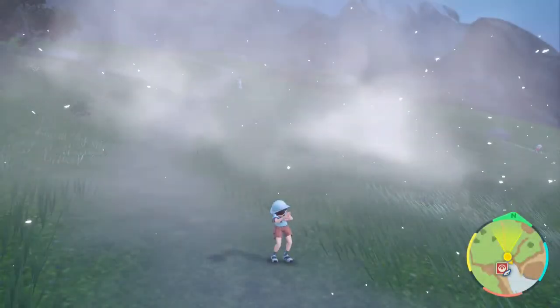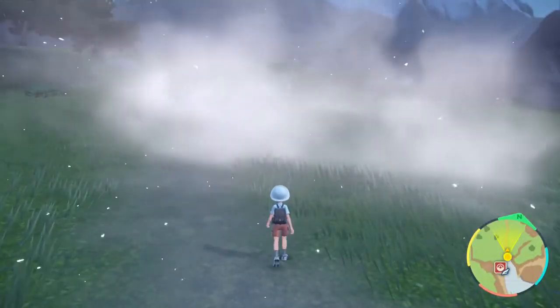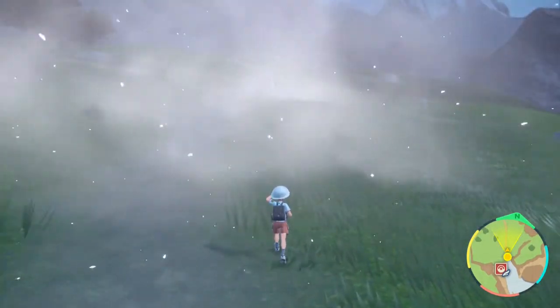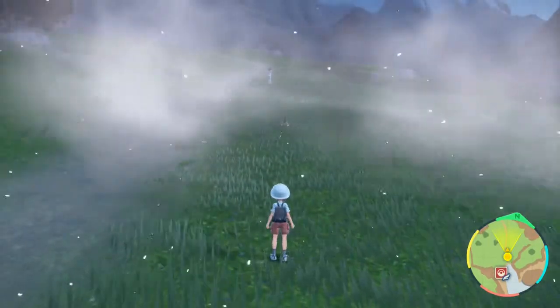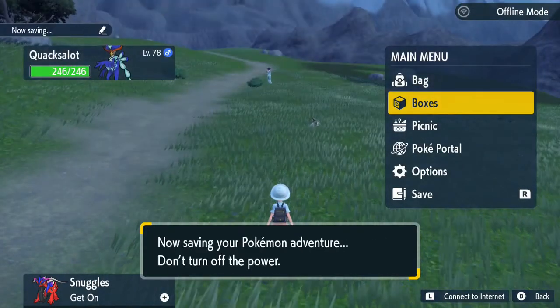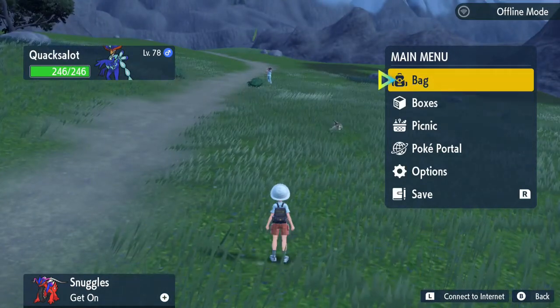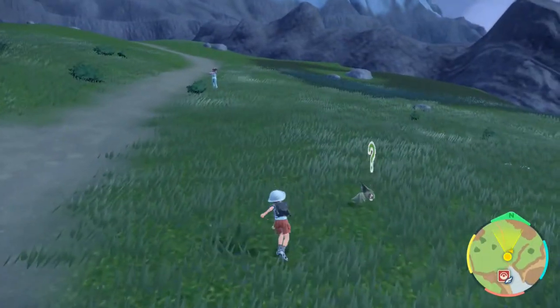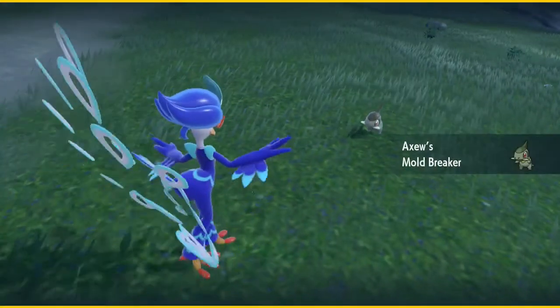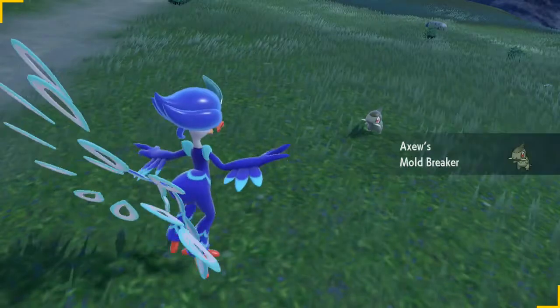We're here now — there's an Axoiu over there which we're going to encounter. What you need to do is go into the area where the Pokémon is and save so you can see the Pokémon, because that is really crucial to making this method work. Then you go and encounter the Pokémon.